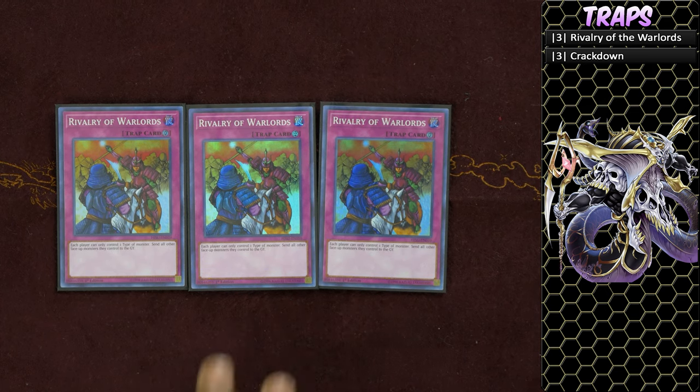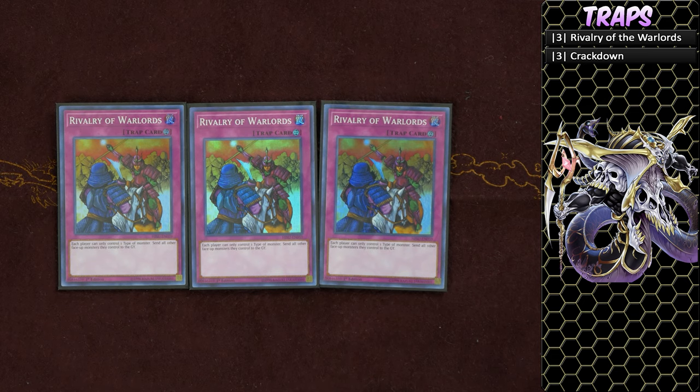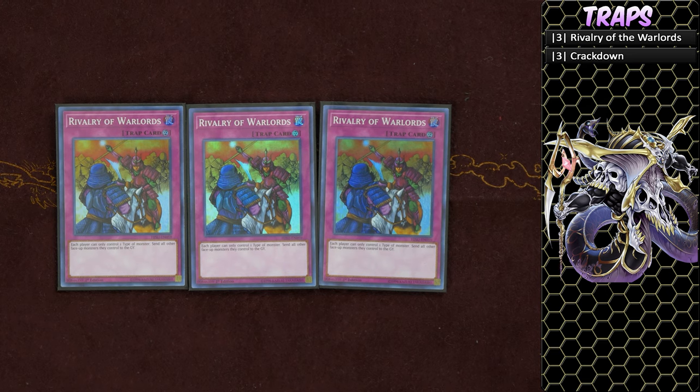Rivalry has great matchups against Thunder Dragon and other decks, forcing them to go mono-type. Against Subterror, they'll be really upset because you Rivalry them while they activate their searcher. There can be only one — then you're both locked into one monster, and your monster can be bigger, so it becomes a real problem for them.